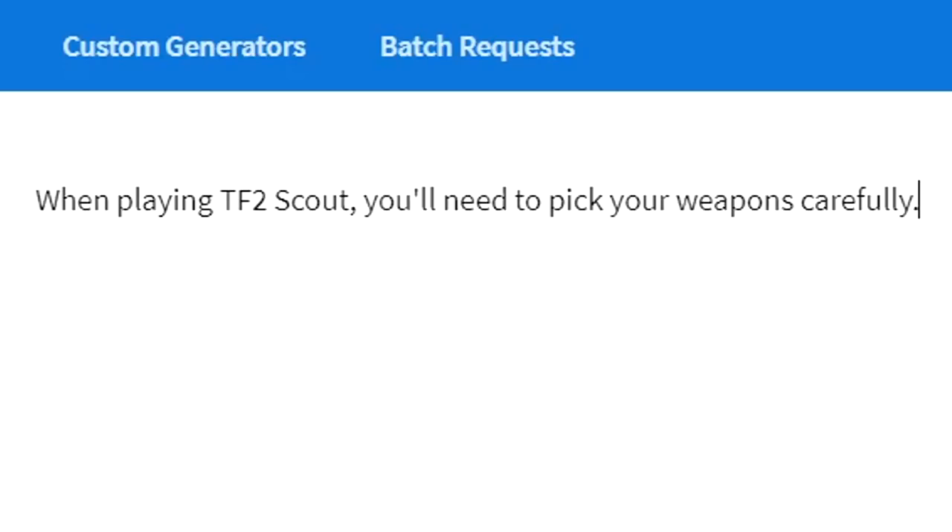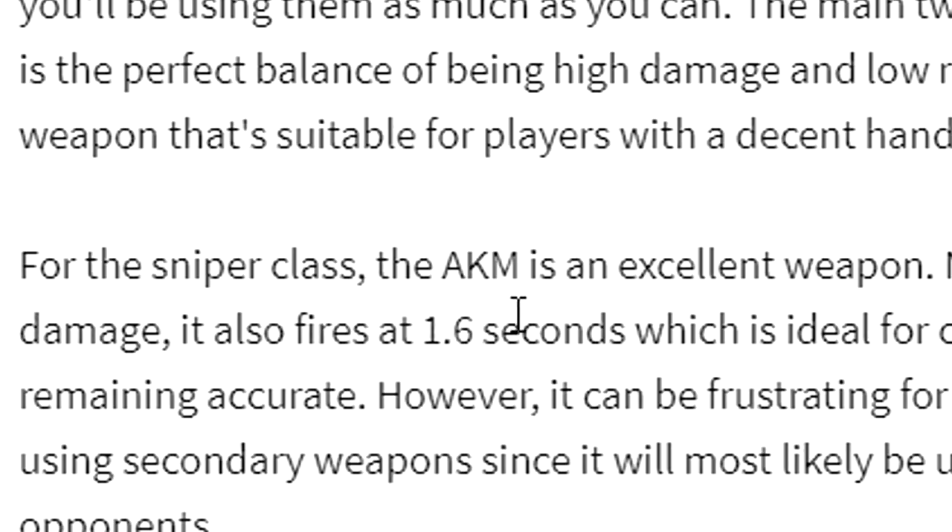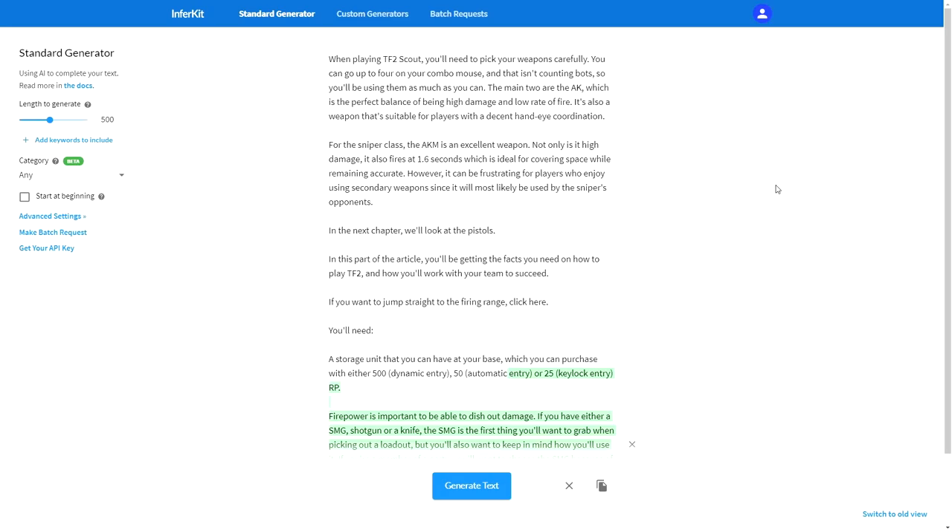We're going to start the next section by saying: 'When playing TF2 Scout, you'll need to pick your weapons carefully.' And I'm going to remove the 'TF2 Scout' when I upload this - I'm just putting this in here so it knows I'm not talking about the Scout from CSGO or something. I've generated a lot of text because it just started popping off. Now I've decided, I forgot this generator has a bit of Alzheimer's here. We're going to replace any weapon that isn't from TF2 with a TF2 weapon. So for the sniper class, 'the AKM is an excellent weapon' - that's funny, but I want this to be convincing enough, so I'm just going to choose some random sniper weapon. Forgive me for editing this, but it's kind of something that needs done - it needs to look at least kind of convincing.